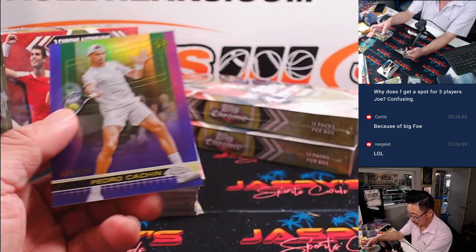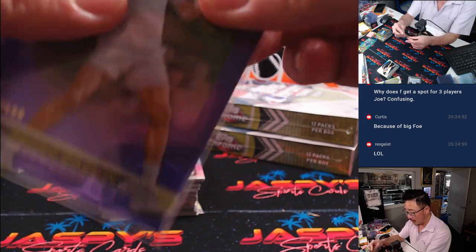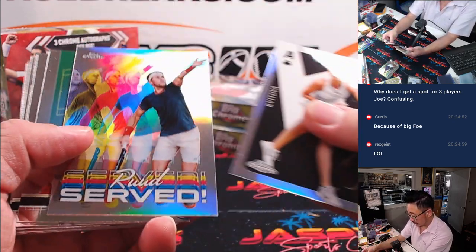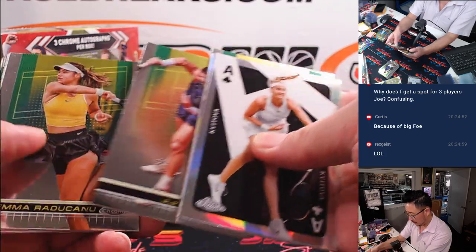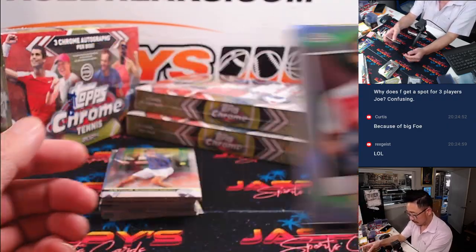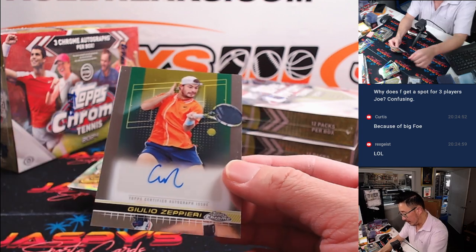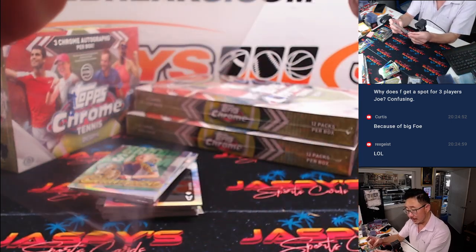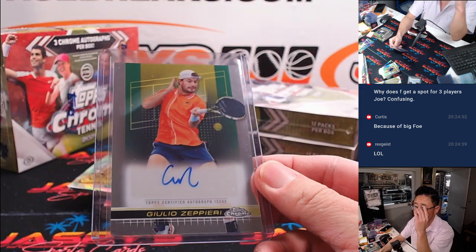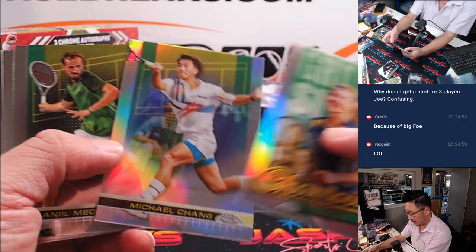There's Maria Sharapova. There's Pedro Cachin, 494 out of 499. There's Giulio Zeppieri, and it'll go to Craig with G. He's got the gastrointestinal tract. Steffi Graf, Michael Chang.